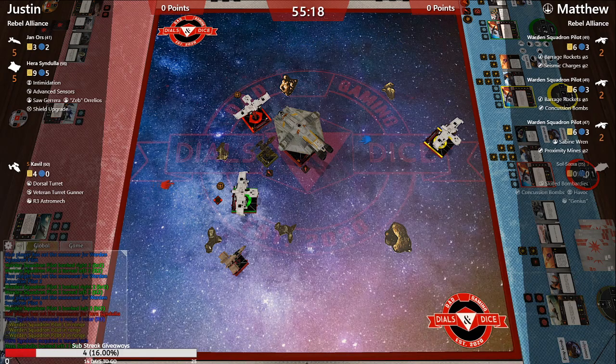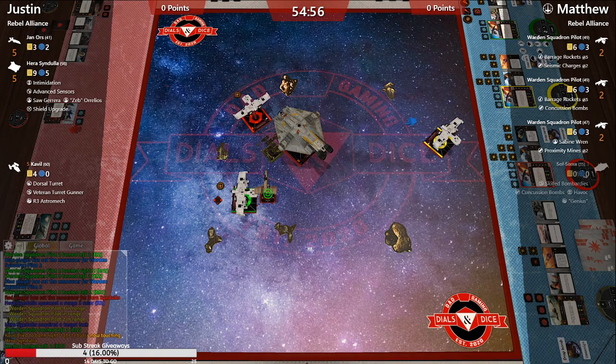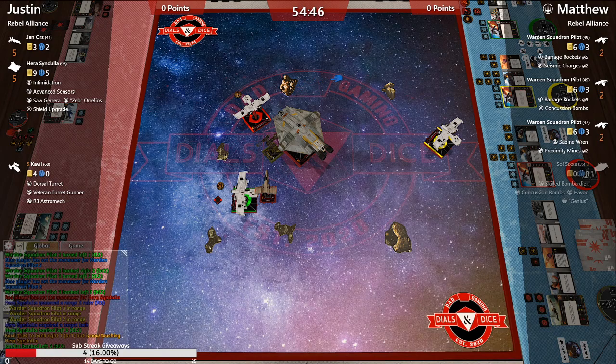We got a two-bank left from Hera trying to get into this K-wing grill. Cavalli's sitting there and Red can totally just drop a proximity mine next round — actually seismics are on Red this time around, and proxies on Green. So barrage rockets and seismics.